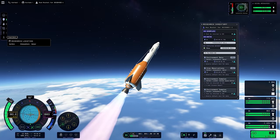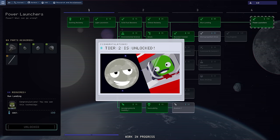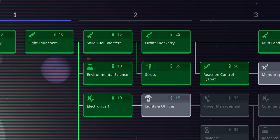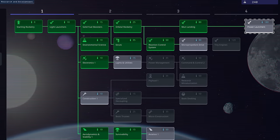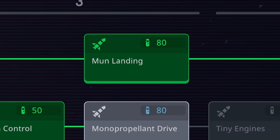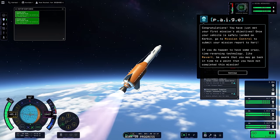Looking at the tech tree, it looks split across four windows for now — likely expanding to five or six once Colonization and Interstellar are added. The top level appears to be the main progression system, with each tab required to unlock the next, while lower tabs might be optional but practically necessary. Interestingly there's a Mun Landing tab, and to reach the next tab — Power Launchers — you'll likely need to have actually done a Mun Landing, aligning with what Nate's team said about visiting other planets being tied to progression. We probably can't complete the tech tree using just Mun and Minmus alone.